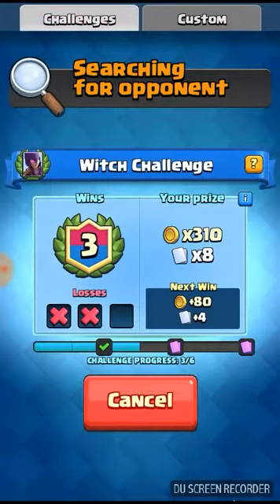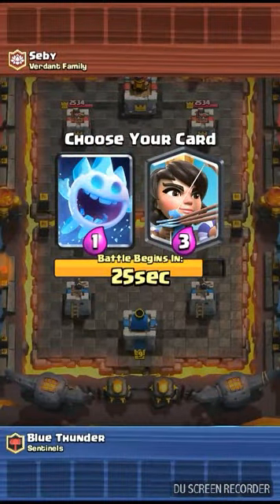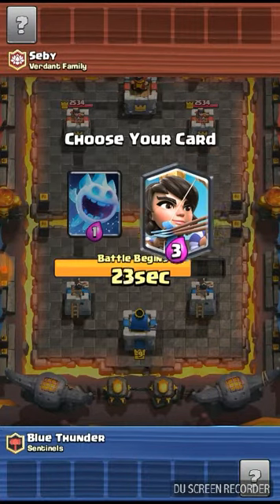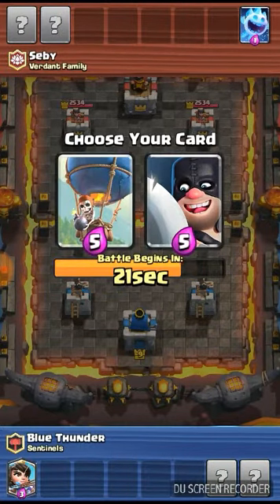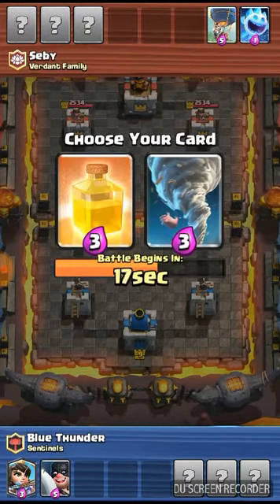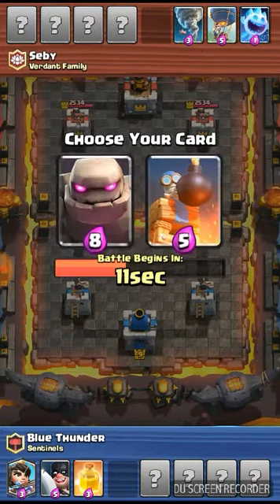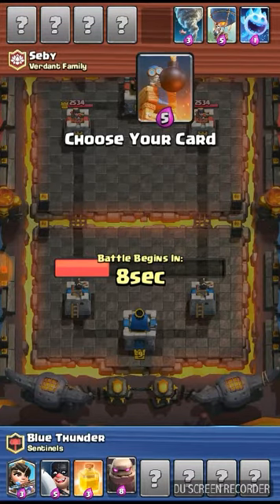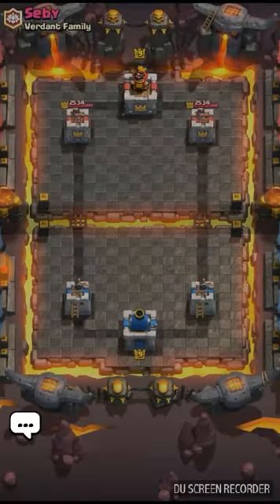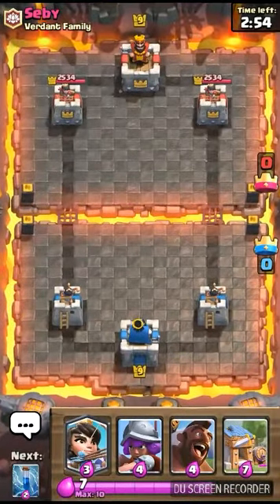So we're going to do this Night Witch Challenge. I'm at 3-2, and it is a draft challenge. I hope it's going to be pretty hard because I'm just okay at this type of thing — sometimes I just don't do so well. I'm going to choose the Heal Spell. I might regret it. I did choose the Golem. Let's see how well I can do in this one.